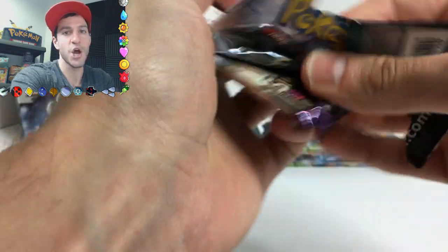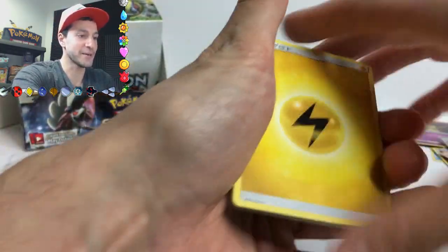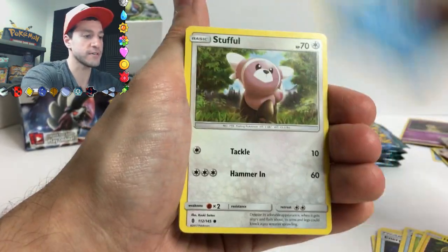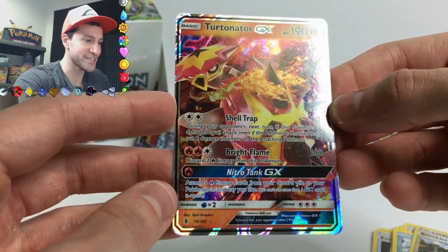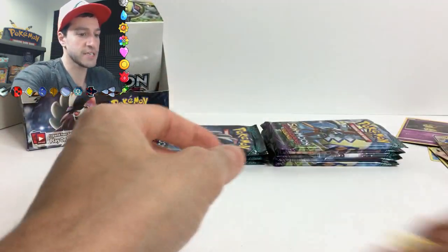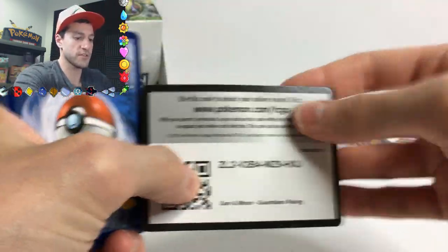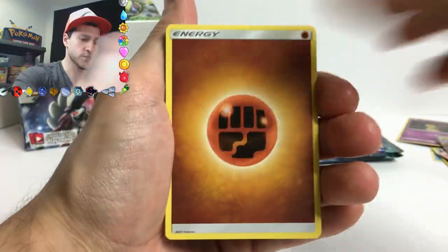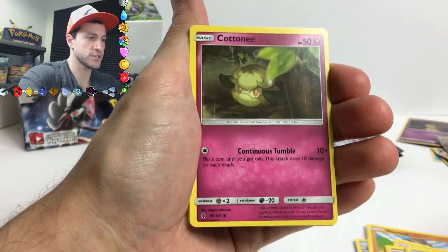If you saw my 'getting random people to open Pokémon cards' video, an old man called the HP 'horsepower' - it was really funny. I highly suggest you go check that video out. That's two GXs in a row! I love this one - a Turtonator GX card. There's a lot going on on that card but it's a nice one - 190 HP, not bad. A lot of GX cards are very playable - and that was two GXs in a row.